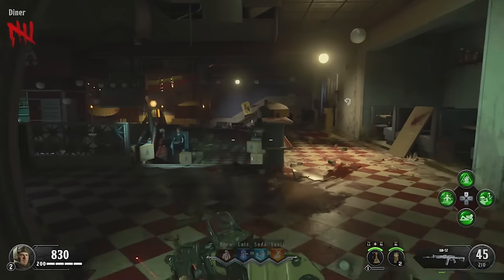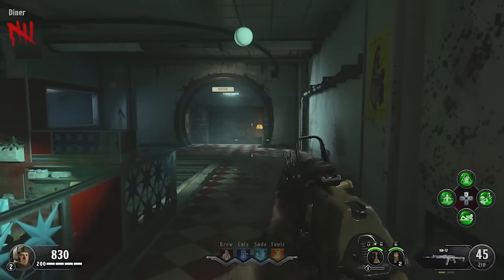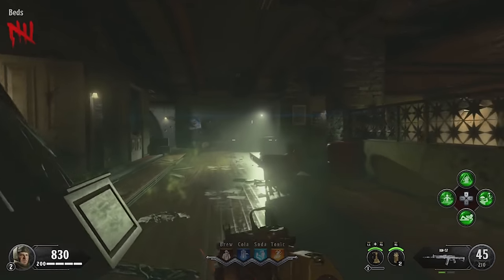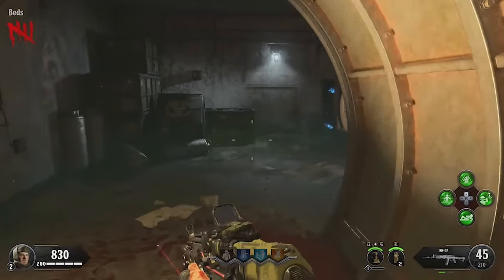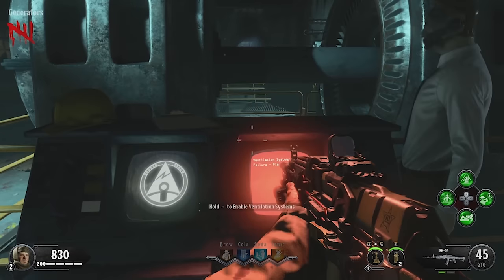The next thing we need to do is a ventilation lockdown in the bunker. The bunker can be accessed from multiple locations around the map, but probably the easiest one for the purpose of this guide is back here in the backyard of the greenhouse. We're gonna go through the little tunnel and enter the diner area, and then run from the diner space to the generators space. When you get there, you'll see a computer which you can hold square on — it's that computer that is going to start the lockdown.